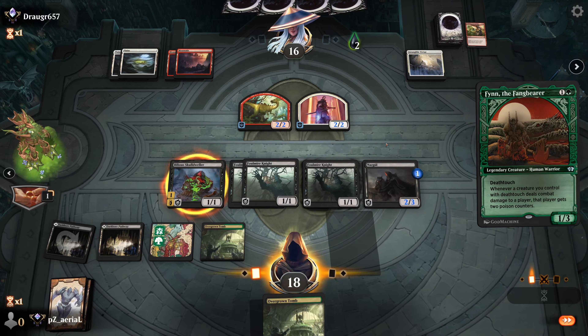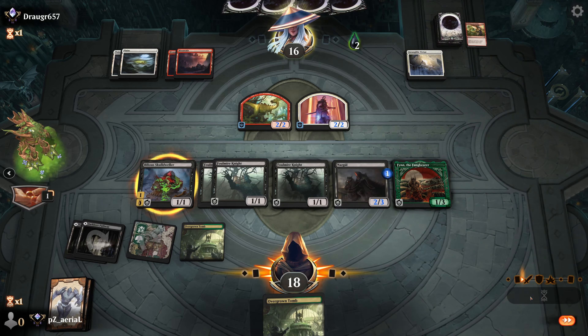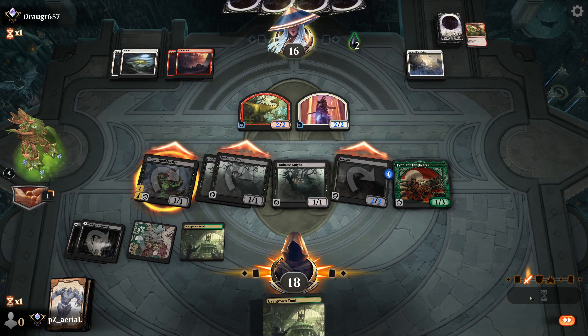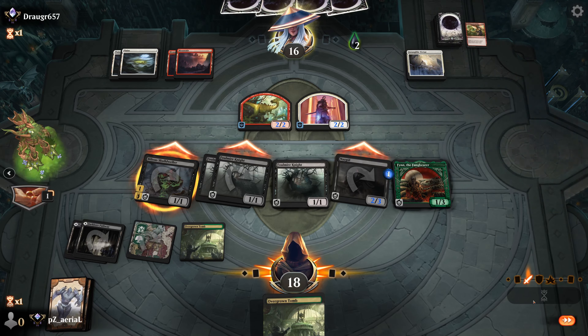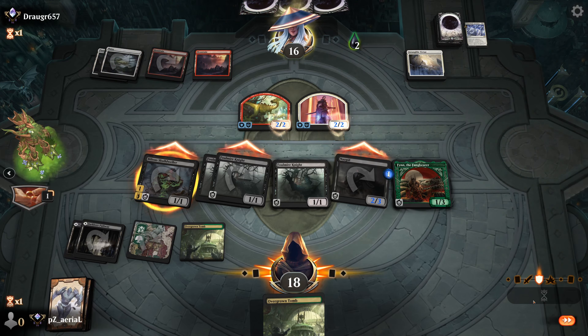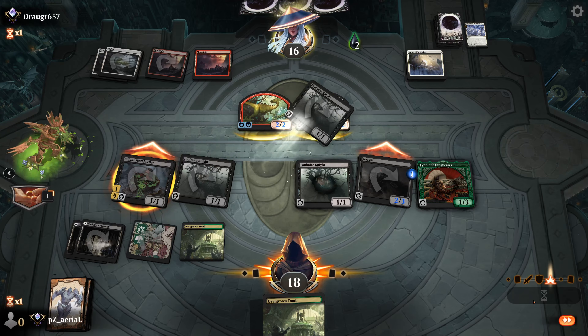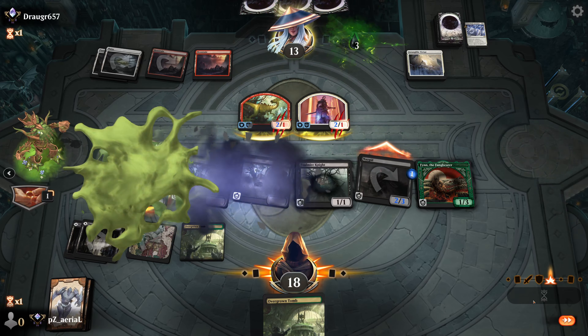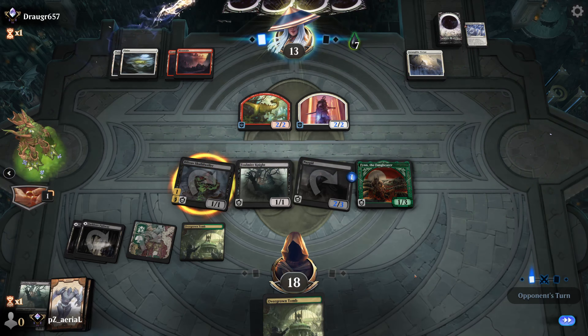Foulmire Knight can help me draw a card. I think I need to look for a Finn at this point. I wonder if this is an Indomitable Creativity deck — they don't have the mana to cast it yet. We got a Finn — that's huge! I can just play a Foulmire Knight and do a Finn. Now we have Finn here, and they're gonna have to block the Foulmire Knights or double block the Nazgul. This is a lethal attack here.